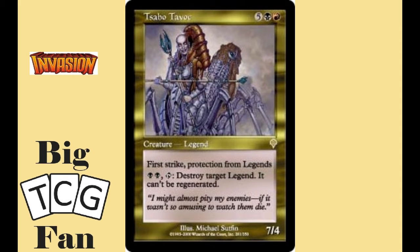Coming in last place on our list at number 10 is Tsabo Tavita. For five colorless, one black, and one red, you get a 7-4 creature with first strike, protection from legends, and you can pay two black to tap Tsabo and destroy target legend — it cannot be regenerated. This creature has some great abilities that really can ruin a lot of other players' deck strategy. The problem is its cost: five colorless is a very hefty starting cost that will grow bigger as the commander tax increases. If this card cost a bit less, it would be a bomb, but its cost means it's a bottom tier commander that few worry about.